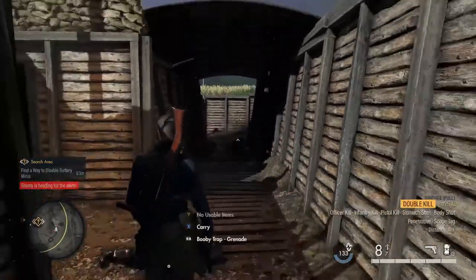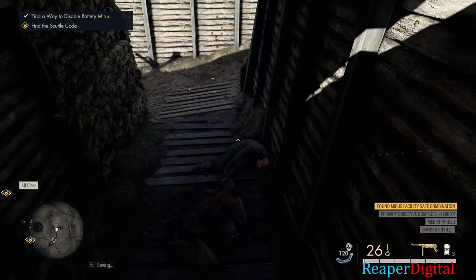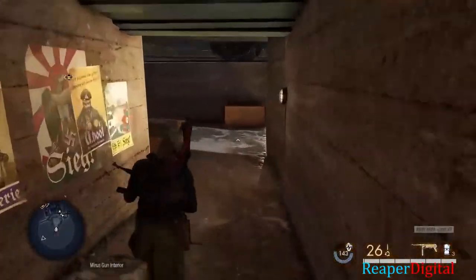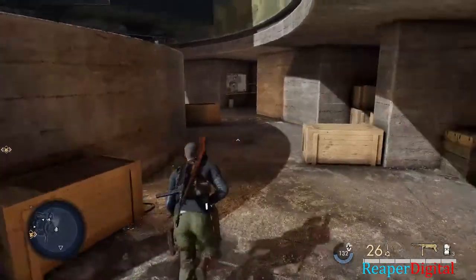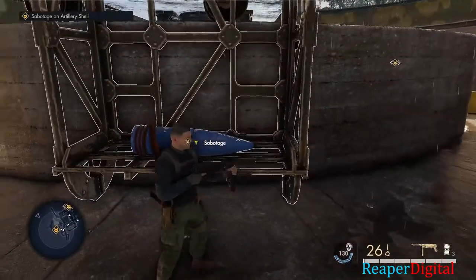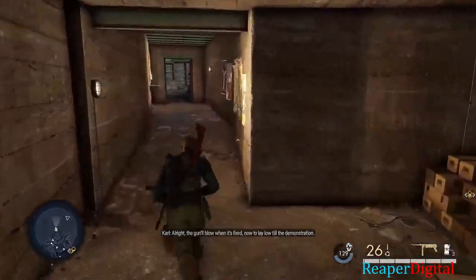Hey, what's up guys, this is Reaper Digital and today I'm going to be showing you all how to neutralize the battery mission on the Mission Fest on Guernsey in Sniper Elite 5. At the very beginning you can see the guy I kill — he has the safe code if you want to use that way to call the scuttle code in and have them destroy their own battery.